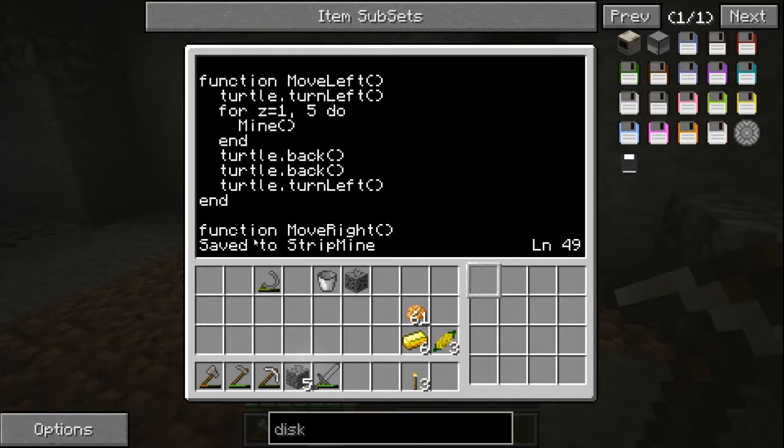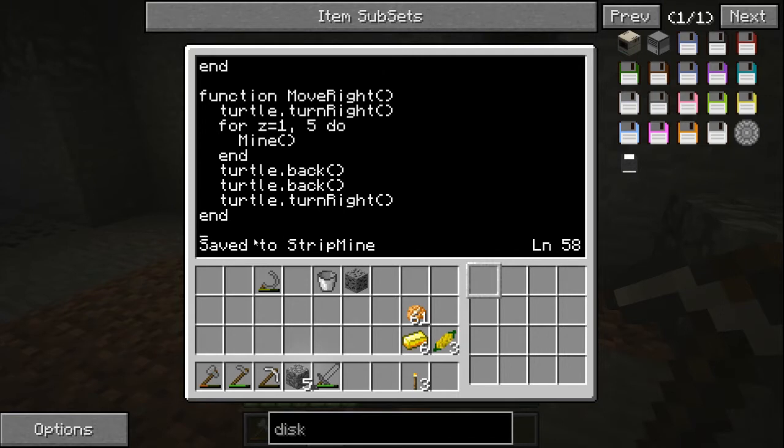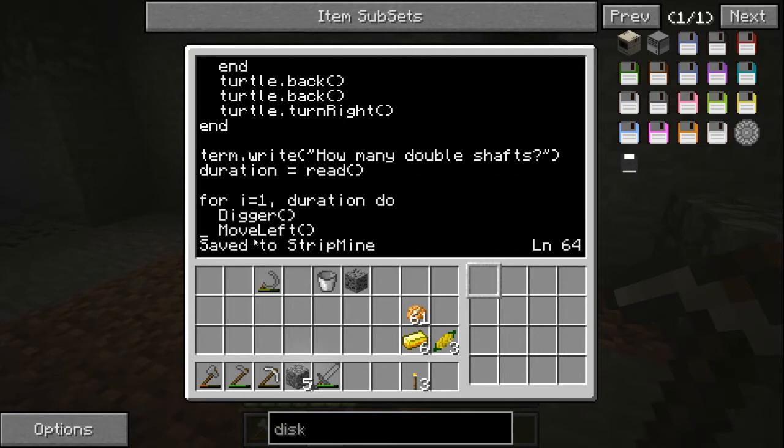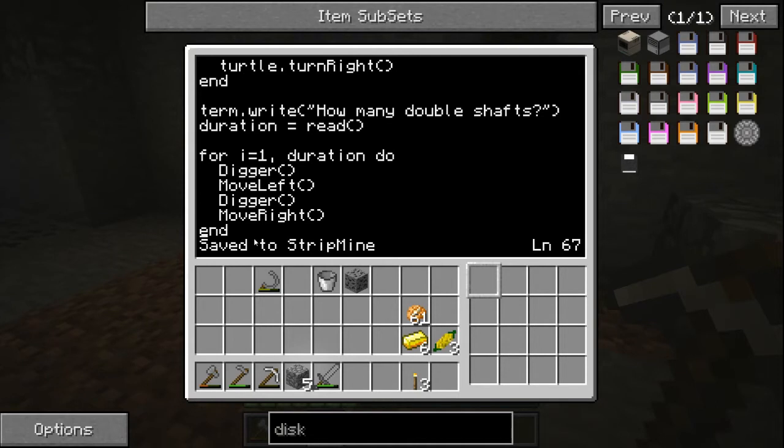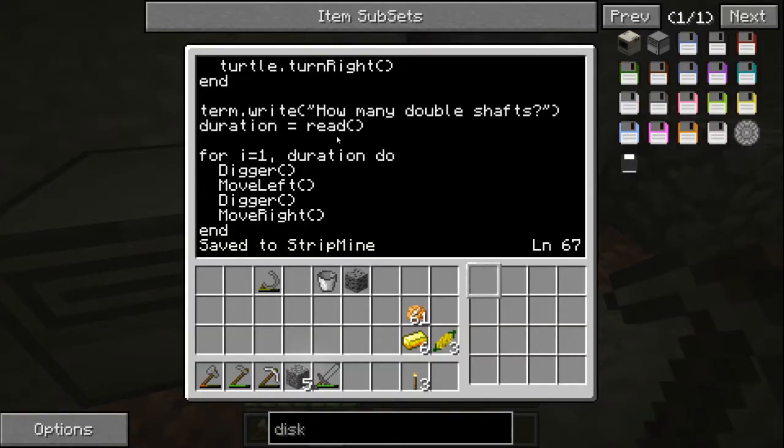He goes five times his mine command, then goes back twice and turns left. Same goes with moveRight — five times, goes back twice, and turns right. Then finally at the end of our program, there's another input: how many times do you want the double shaft to happen? So how many shafts do you want? If you say 10 shafts, you put in 5 because it's a double shaft. It equals that duration. Then we have a for loop — it starts at 1 and goes till duration. If duration is 5, making 10 shafts, it runs the loop five times. We have a digger, move left, digger, move right — giving us nice shafts. That's the program to make the shafts.